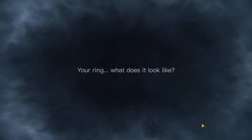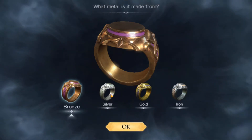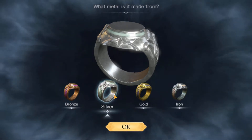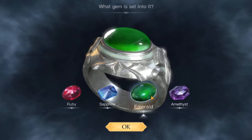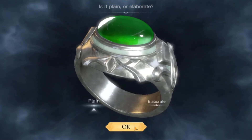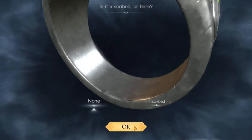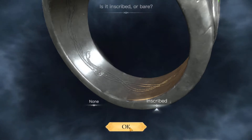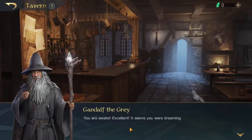A mysterious voice asks: 'Your ring — what does it look like?' Oh, I've got to pick a ring! I'll go silver. Now I've got to pick the gem. Since I'm Rohan and it's kind of green, let's go with a green gem. I'll make it elaborate. And inscribed — definitely inscribed. That's interesting, I wonder what variables that gives you.